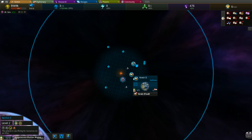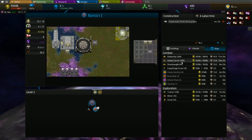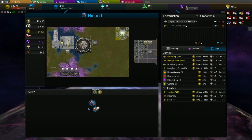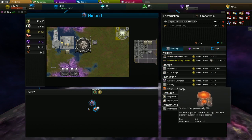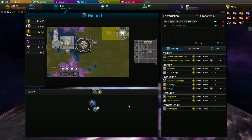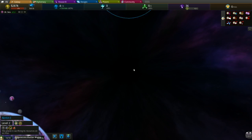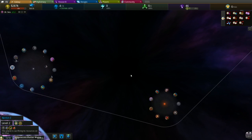We'll go ahead and build our heavy carrier. Once that mine finishes, we'll actually lock out and we'll have our tech 2 there. So we'll go ahead and queue up another farm and that will get us up to level 3. Normally you'd have to expand into another system and get a tech 2 that way.